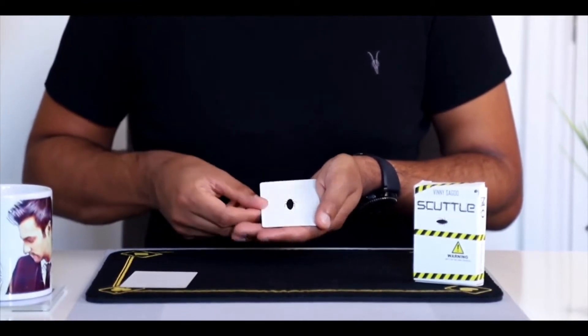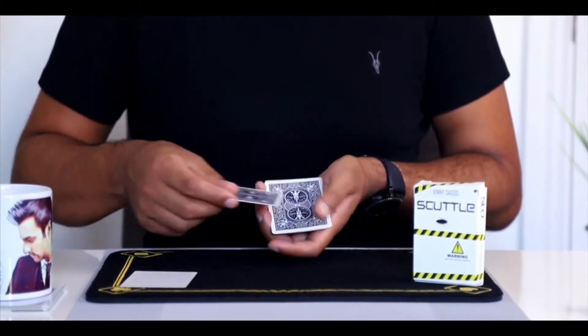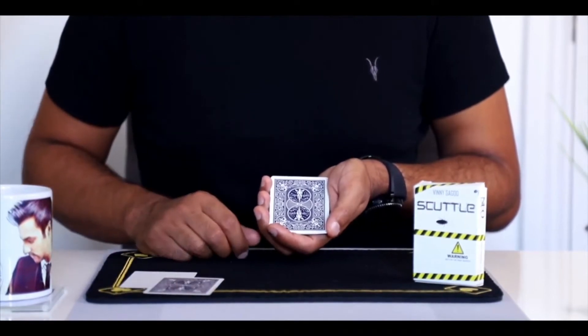So my mum said, get that out and this time she made me put it further out. So I'd take Cedric and I'd put him right the way to the back of the garden. And lo and behold, Cedric would be back in my pocket with little footprints like that.